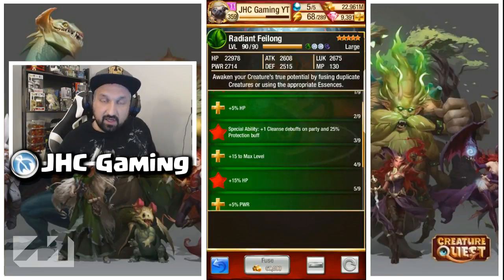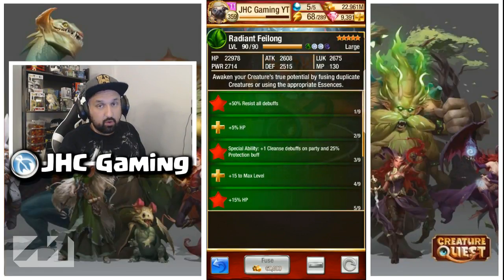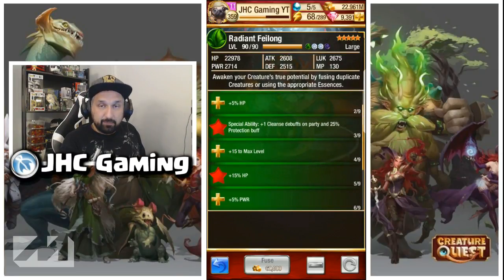The Jade Dragon does not have to be fully awakened to be good. I recommend going for at least the 7th awakening. You're gonna get 50% resistance to all debuffs on awakening number 1, which is very good right now because of all the stun on the first floor. Then you're gonna get a max level increase and 15% HP, which is really needed to keep this thing alive.